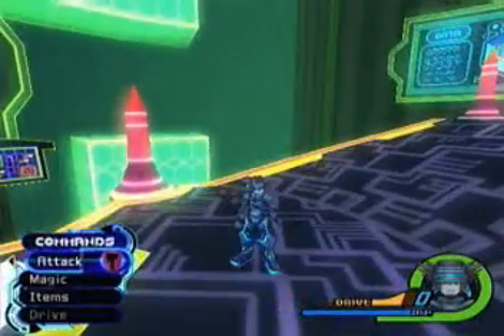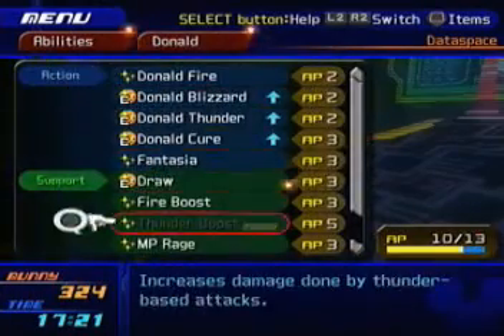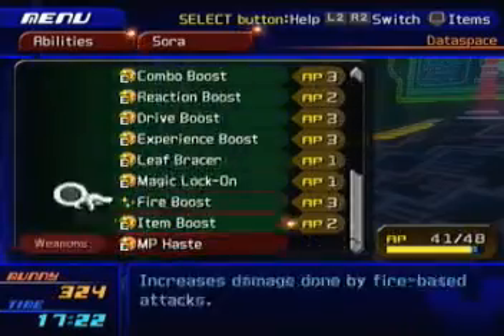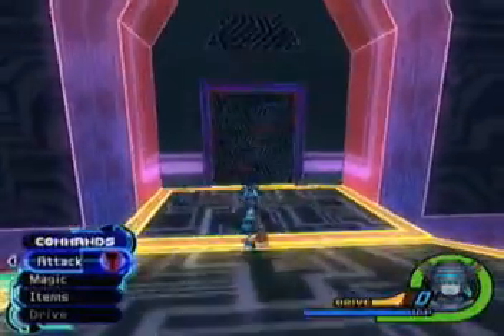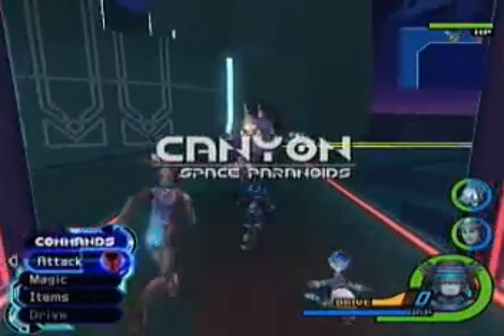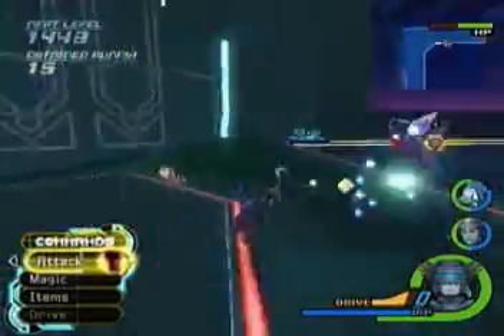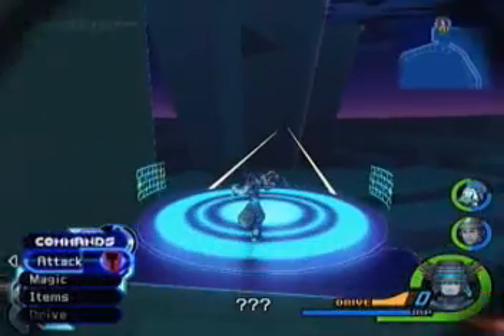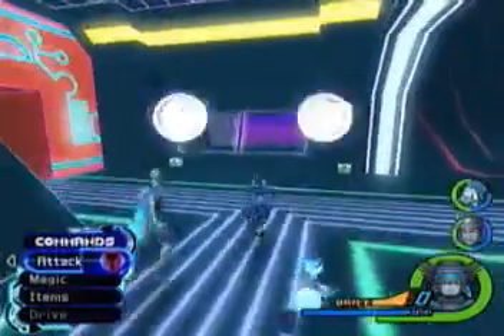So Tron finally has all of his abilities back. And if we go in — it actually has abilities, which is good. We also got Thunder Boost for him. I wish I could have that one. Nope, don't have it. Which, you know, that kind of sucks. So now we have to go to the IO tower — that stands for input-output. It's actually a fairly simple walk from here to there. Right over here. A couple of chests.